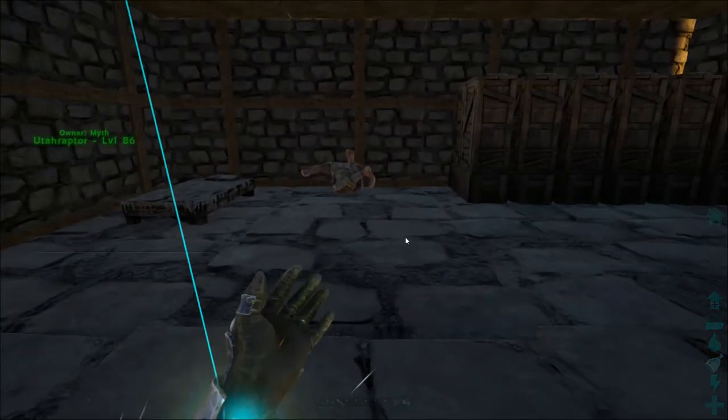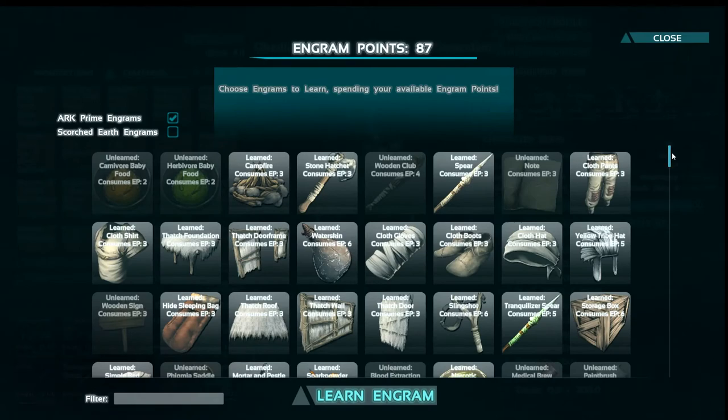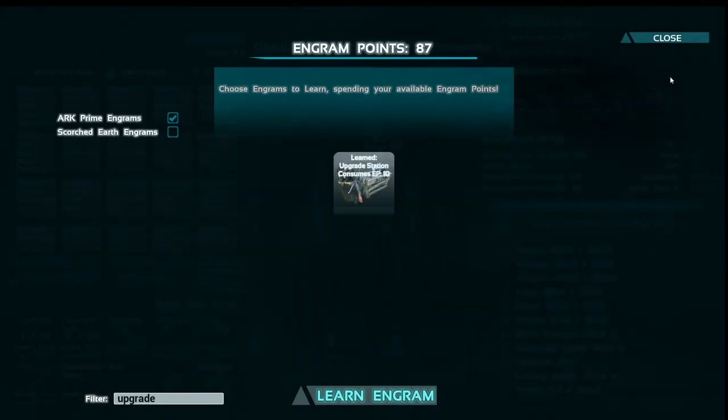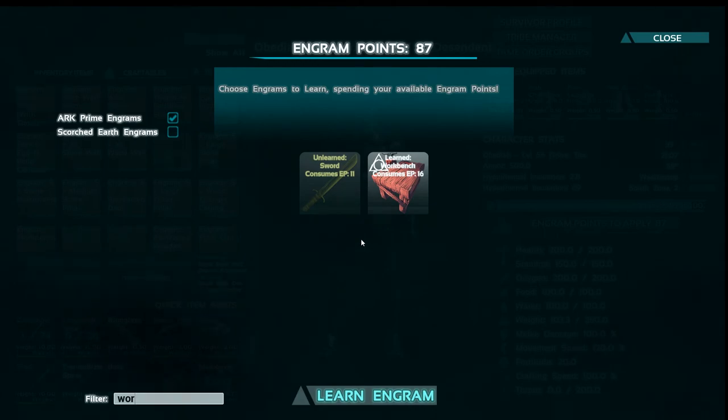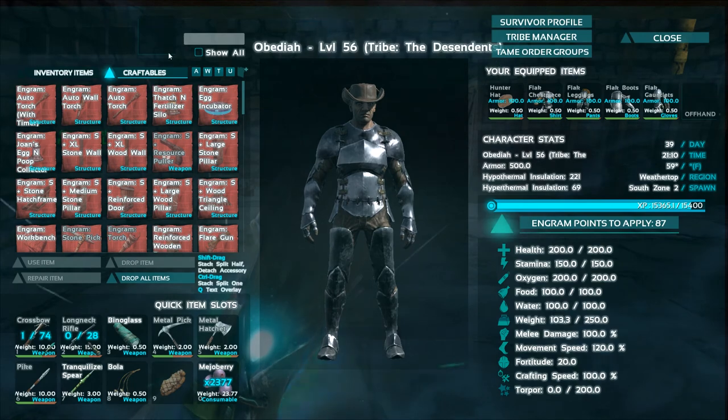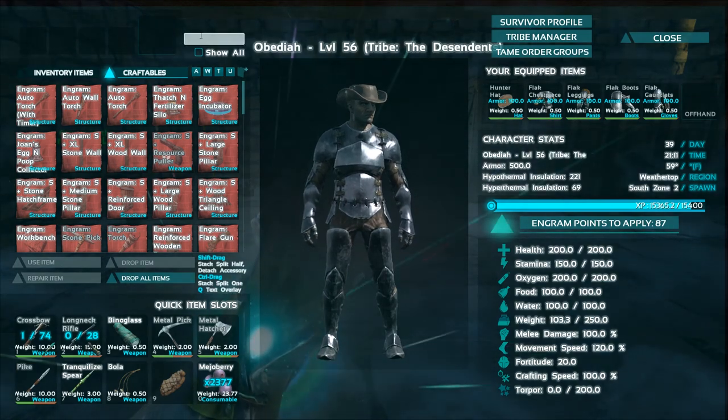Today what I want us to do is check out a few of the other things in our mods. We've got something called an upgrade station, and what it does as far as I'm aware is it upgrades your items. We also want to make the workbench that comes with the Extinction mod.